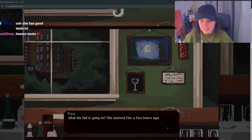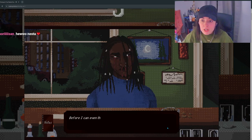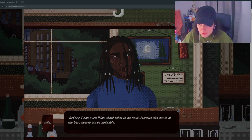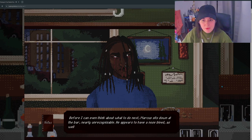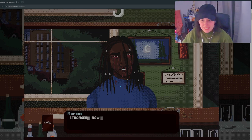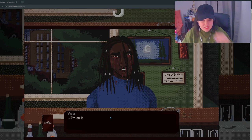What the hell is going on? She seemed fine a few hours ago. What's going to happen to Marcus? Should I get the first aid kit? Marcus! Your eyes! Your nose! Did you see Lisa? Before I can even think about what to do next, Marcus sits down at the bar, nearly unrecognizable. He appears to have a nosebleed, as well as an eye bleed. Please. Marcus, are you okay? Stronger. Stronger? Dude, we need to get you to a doc. Stronger now! He's bleeding everywhere.